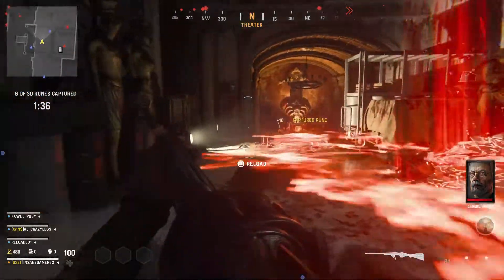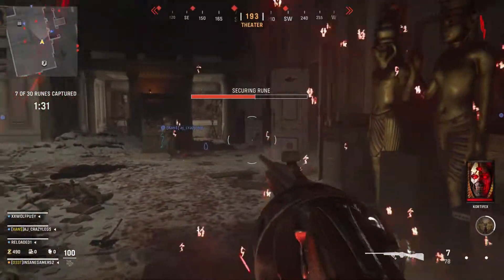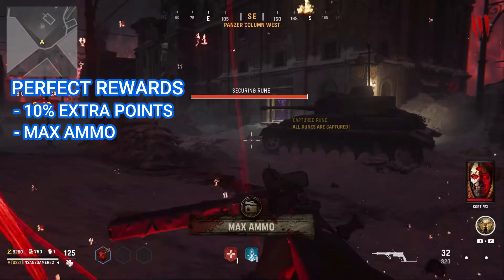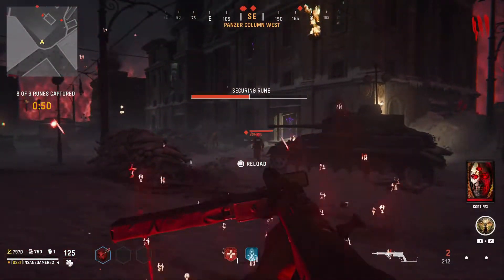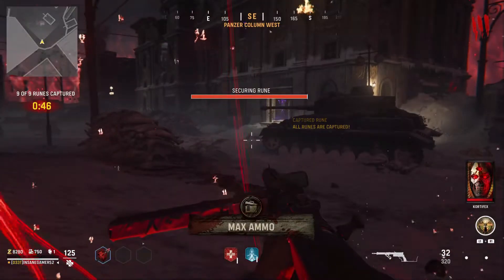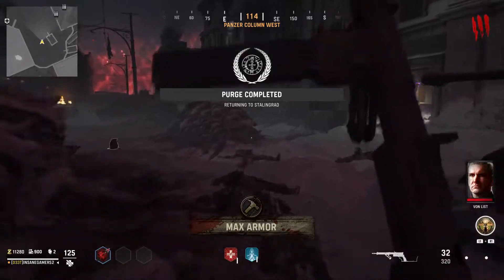To get this done co-op, you really do need to work as a team and prioritize the objective over killing zombies or you will run out of time. If you clear all the runes within 2 minutes, you'll get 10% extra points, a max ammo, and a max armor on top of the regular objective rewards. Normally, you get 1,000 points per round for completing an objective up to a maximum of 10,000 at round 10, so this means you can get up to 1,000 bonus points if you clear all the runes in time, which can definitely be a nice push towards your next upgrade.